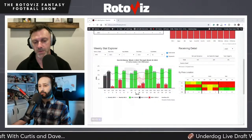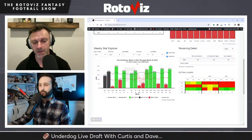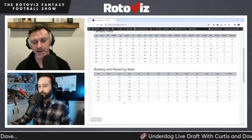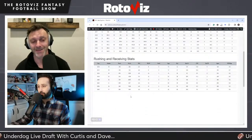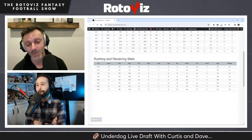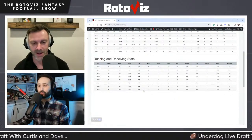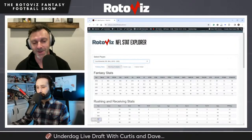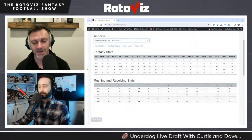Though John Harbaugh says he doesn't want to change who Lamar is, the idea that Baltimore would talk about Lamar throwing for 5,000 yards seems out the window. Bringing in Henry protects Lamar and makes sense given the offense's rushing identity. With Gus Edwards scoring double-digit touchdowns last year, Curtis envisions a 20-touchdown upside situation for Henry — and he's one of the most fun players to watch in the past decade.